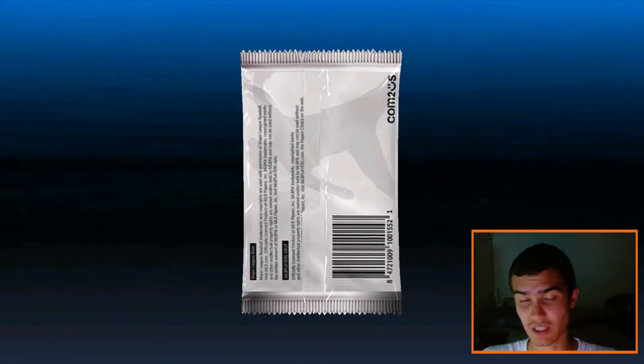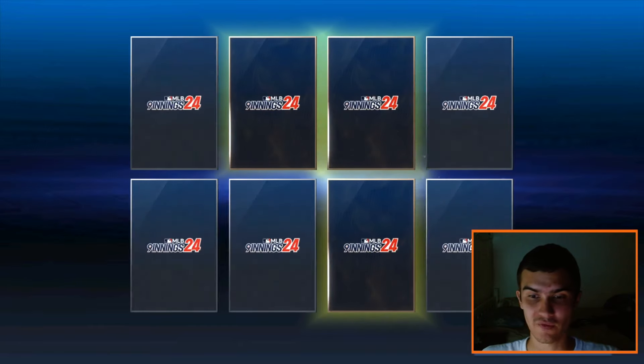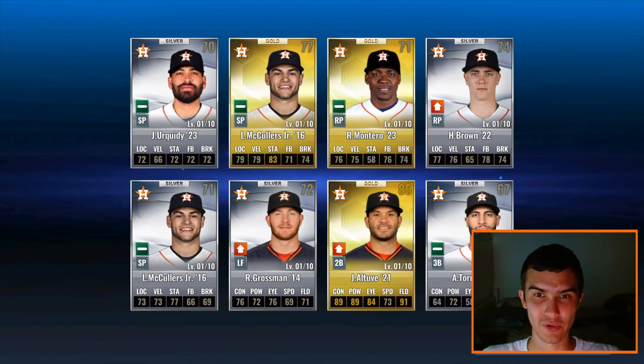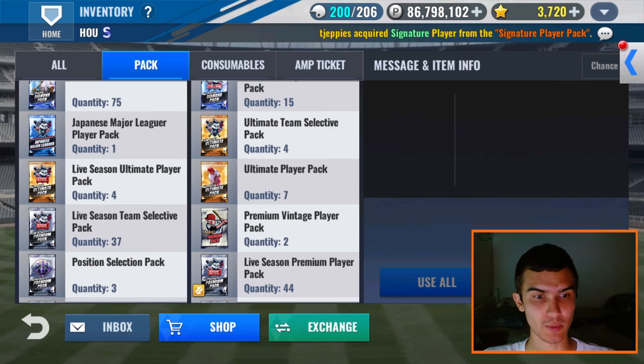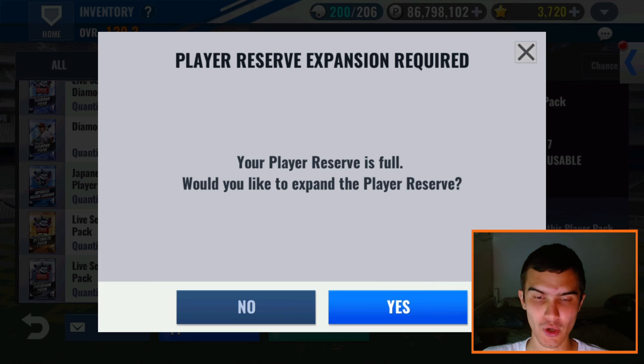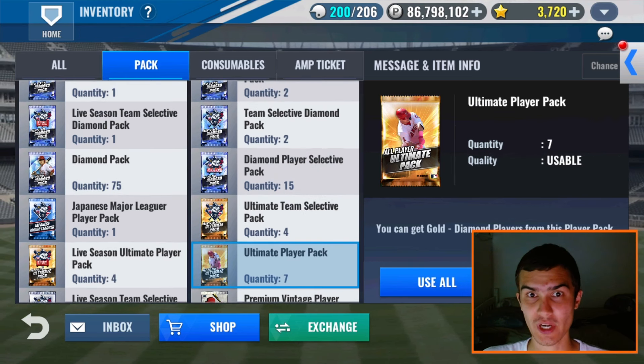Team Select premiums — three golds and five silvers. Altuve right there. Montero does have a SIG as well. McCullers has a SIG too. Everybody here has a SIG except for Brown, Urquidy, Grossman, and Toro. So any of those cards I would be happy to take. Altuve — I'm hoping I don't get a really bad year. If I do end up getting a bad year, I do have a Club Craft available.